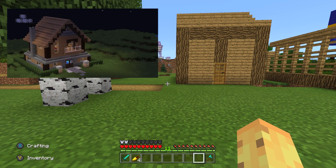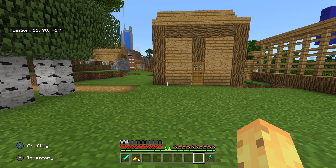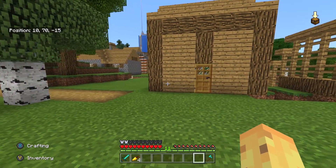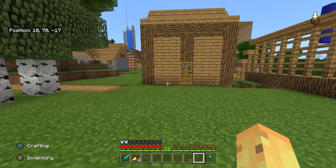Even if you just Google Minecraft house, every single result that comes up is going to be the same kind of vaguely square or maybe rectangular house. If you make an exactly square house, it looks really really ugly, but it's just the default thing people do. Even though you can make a square house look better and better, if you want to make a better-looking house, just don't make it exactly square.